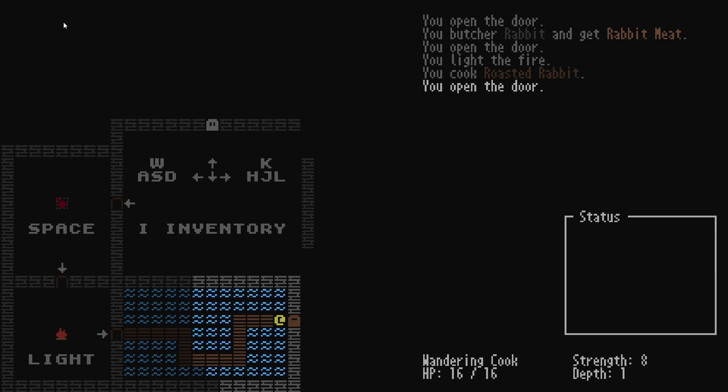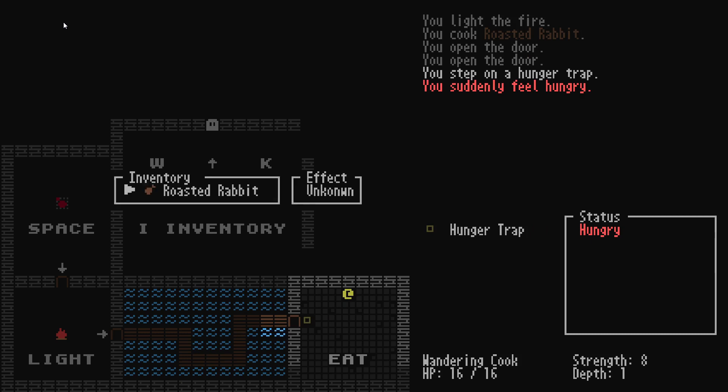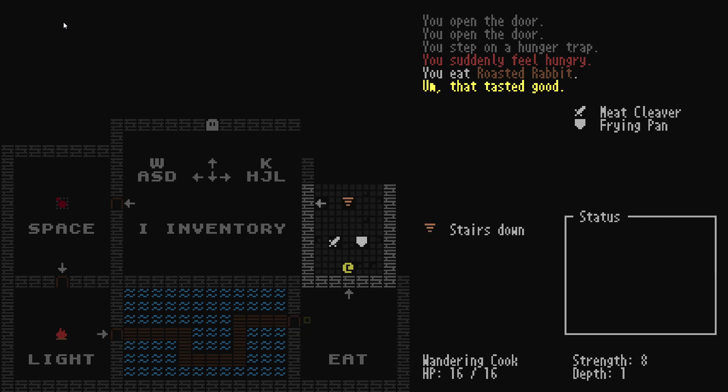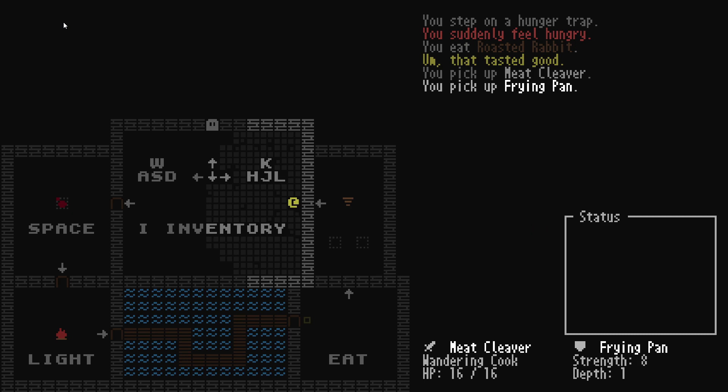You step on a hunger trap — you suddenly feel hungry. Let's eat. How do I eat? Inventory. That tasted good. So I guess there's probably a hidden door there. Frying pan, meat cleaver. Now I got a weapon — I got myself a frying pan for defense.